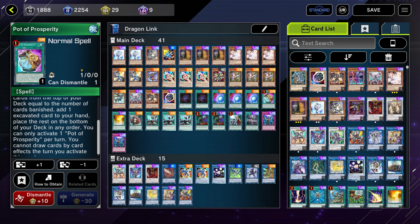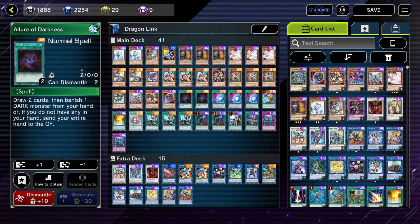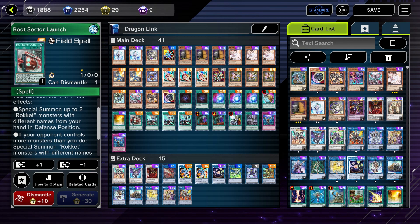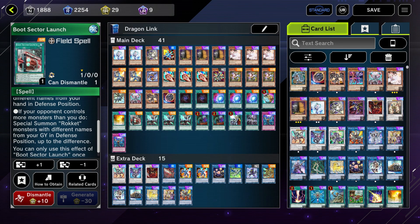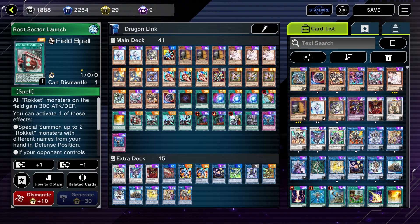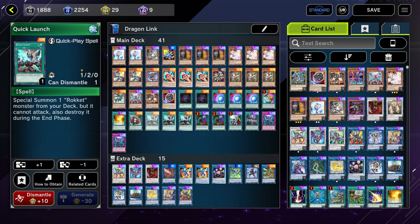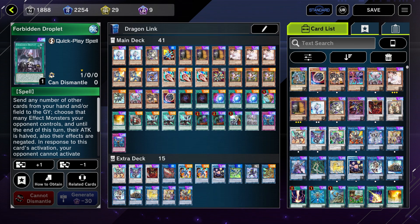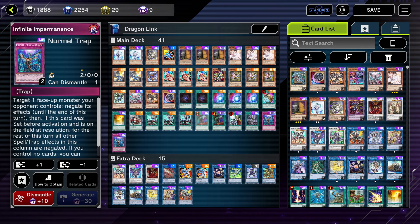Pot of Prosperity for draw and search — if we get stuck it pairs well with a lot of the darkness draw power. Boot Sector Launch is searched off Striker Dragon and can special summon up to two Rocket monsters with different names from our hand, so it can get us extended. If we go second, we can also special summon any number of Rocket monsters up to the number of monsters our opponent controls. It's a vital engine part and very good. Quick Launch special summons a Rocket monster from the deck — basically a starter or extender depending on what we need.